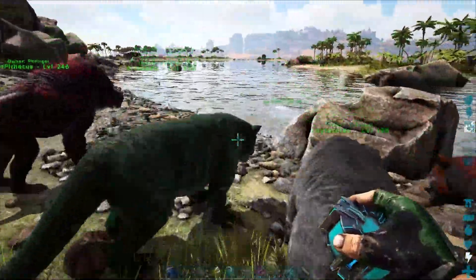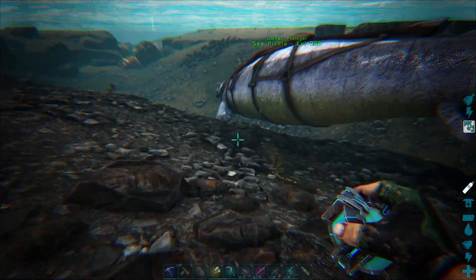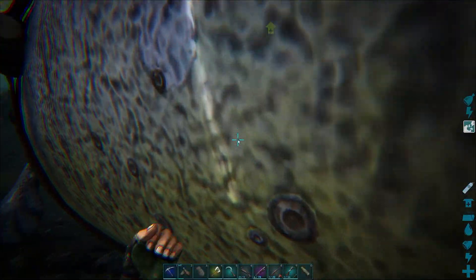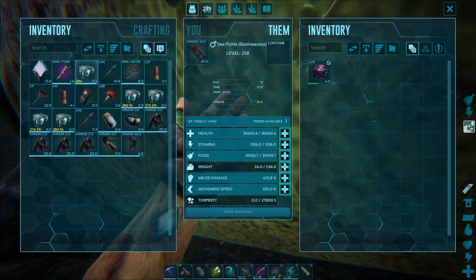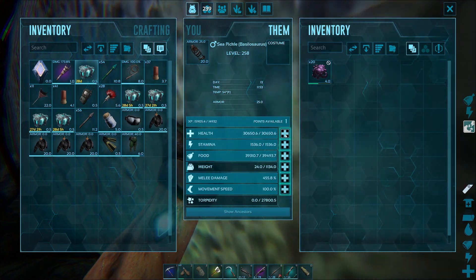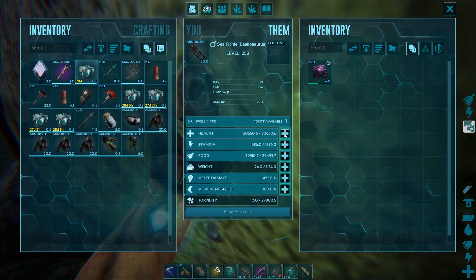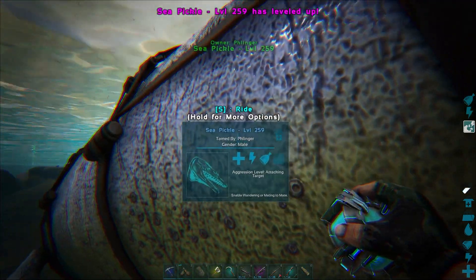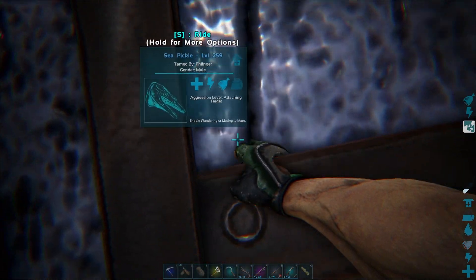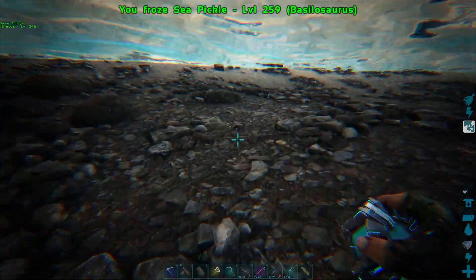It's Sea Pickle! We're gonna go flying. Oh, just one level — but hey, you have 30,000 hit points already. As I slowly drown here, let's give you a little bit of stamina. Put you inside of here, Sea Pickle, and we're finally going to be able to take you out and go exploring.